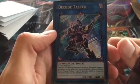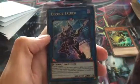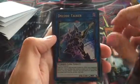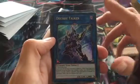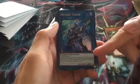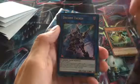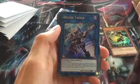Then we have the first new link monster — Decode Talker. This is the link monster, it's also blue. To summon this, as you can see it says Link 3, so you need three monsters to actually summon it. It needs at least two effect monsters plus one more monster, so three in total. Once summoned, you put it in the extra monster zone. The arrows show you where you can special summon more monsters from your extra deck — there are two extra fields to summon from your extra deck. Be careful because the top arrow also means the opponent is allowed to summon an extra deck monster in that position.